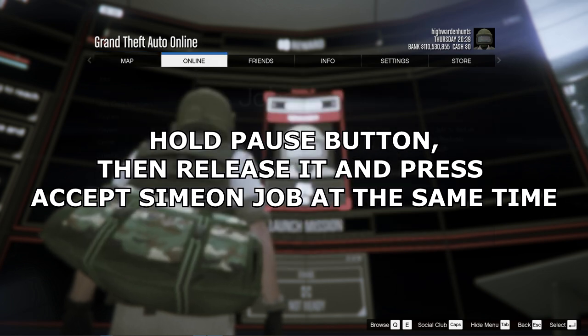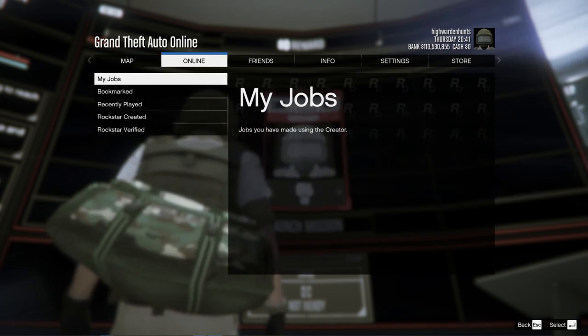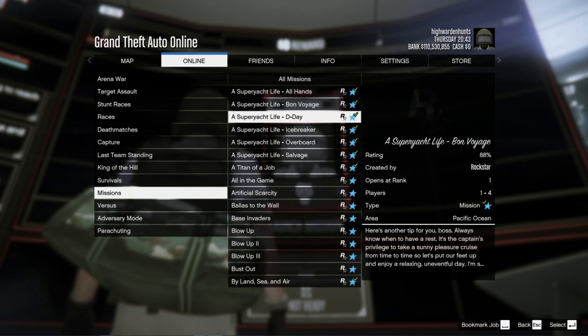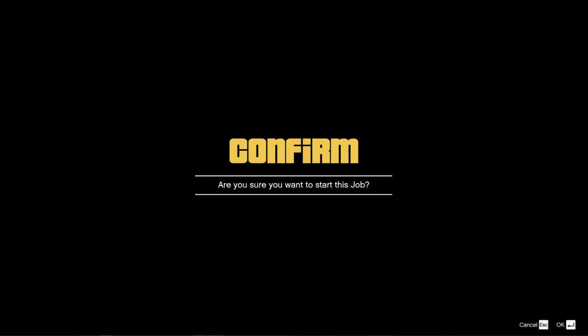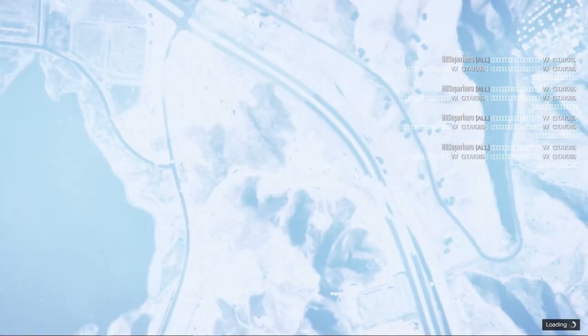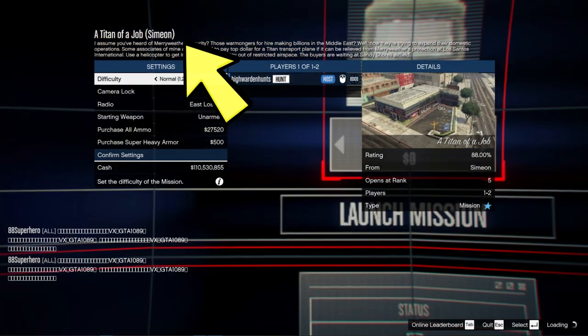Once the pause menu is up, go to Online, then Jobs, then Rockstar Created, then Missions, and find the title of the job. If you hit the glitch right, you should see the title of the job with the bracket Simeon inside the bracket. If it says Lester, then you have to redo this part of the glitch.